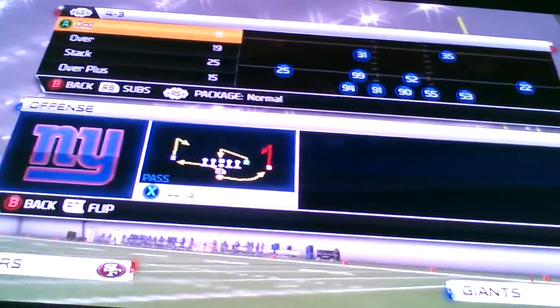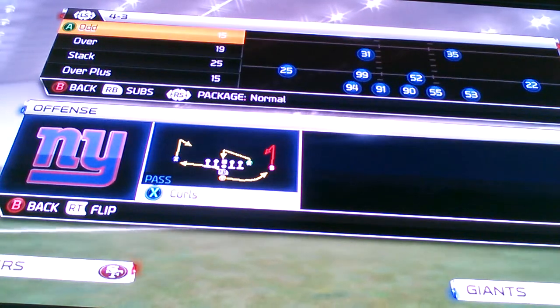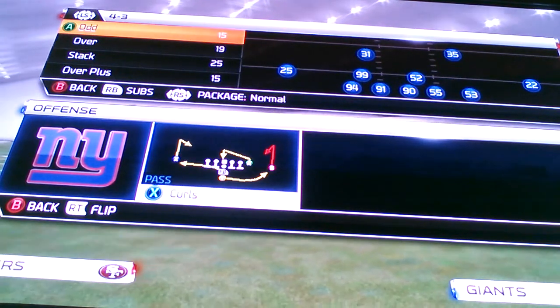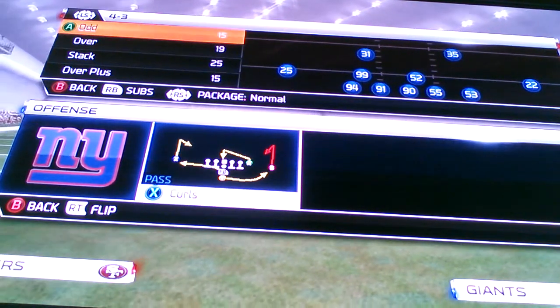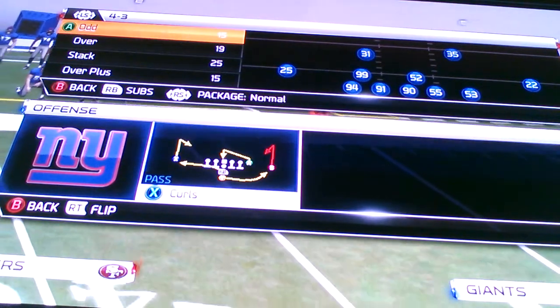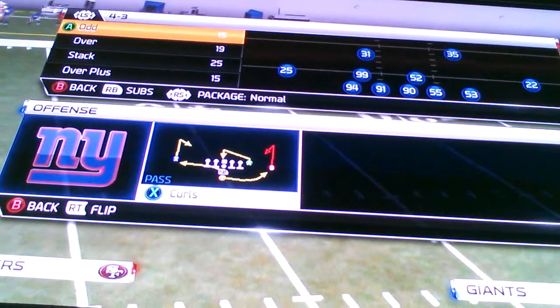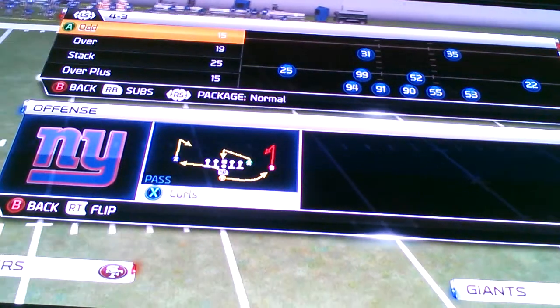There are ways around it. Generally you want to have a base defense. A base defense is what you're going to run throughout primarily about 75% of the game, unless it's an obvious passing situation like 3rd and 15, 3rd and 10, 3rd and 12. You get the point — on 4th down since people like to go for it.